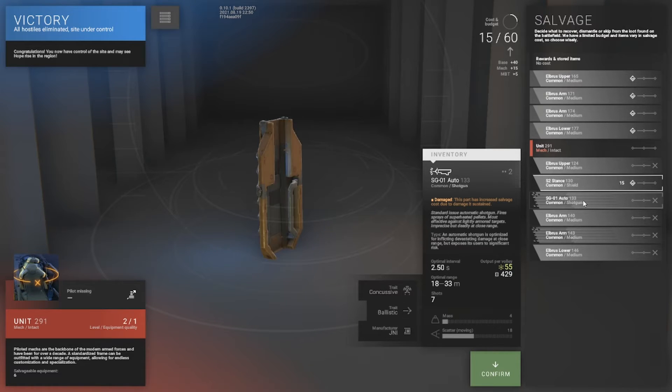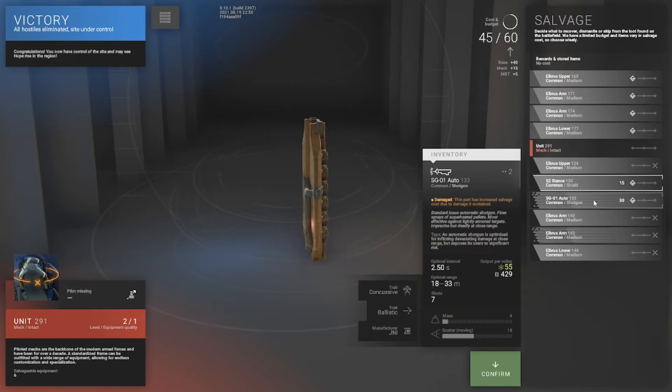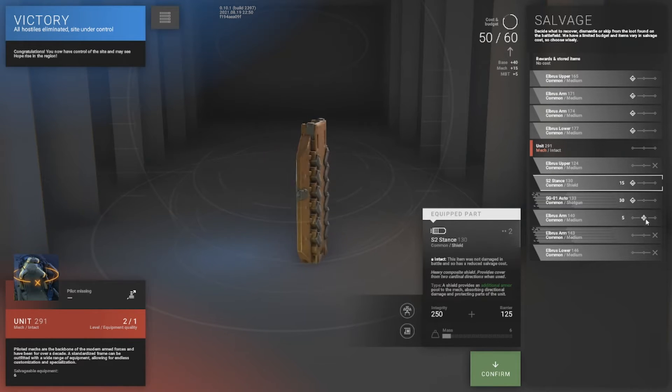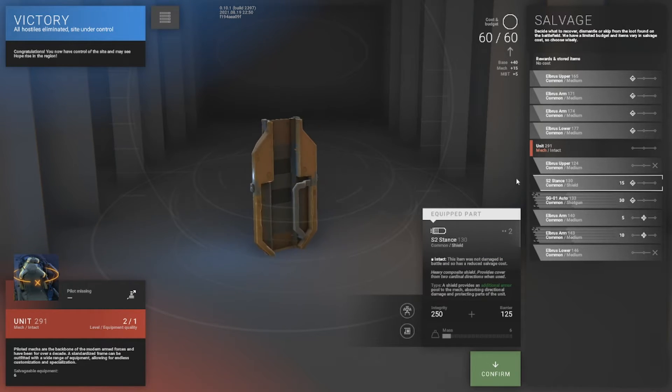The shotgun is extremely nice — extremely powerful. Compared to our current one, I think it has 32 damage. This one is 55. Unfortunately it's taken a fair bit of our points. But I could probably scrap the rest of that for additional salvage, and I'll be happy with that.